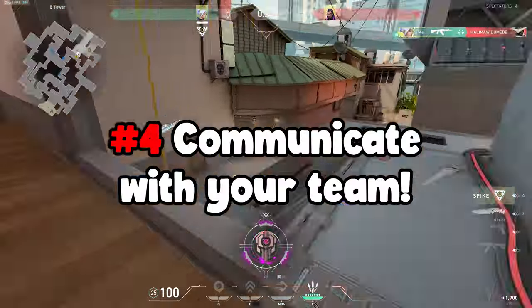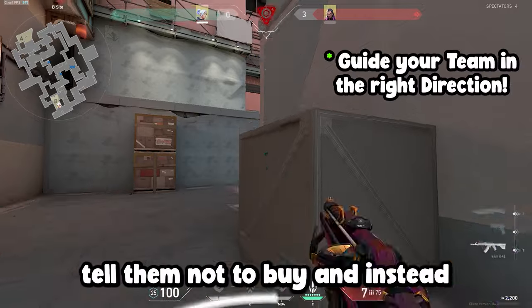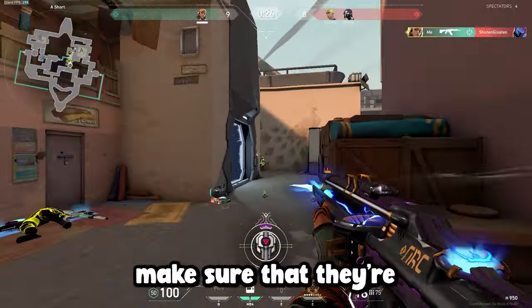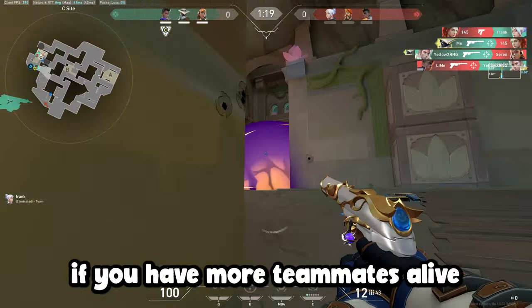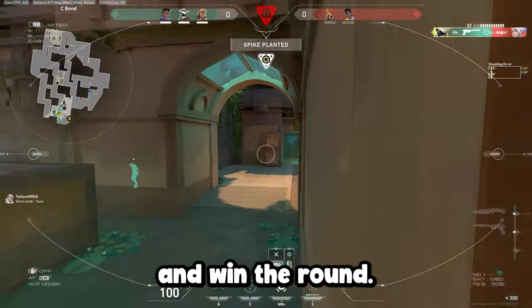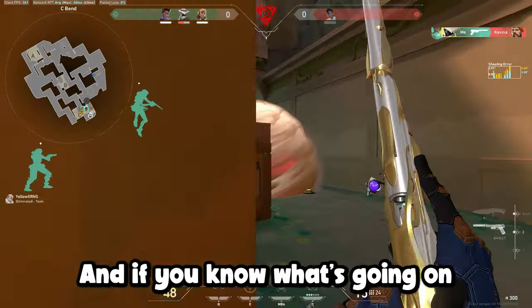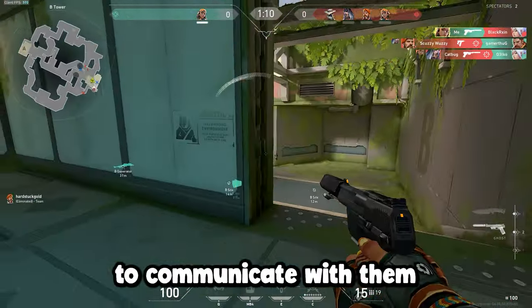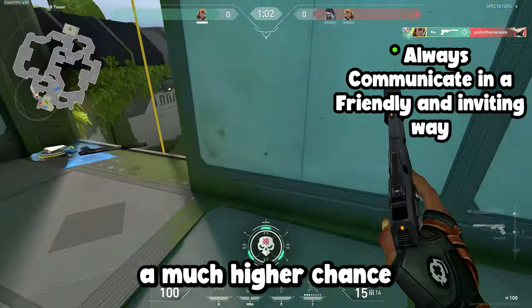And lastly, you need to communicate as much as you can with your team. Assume that your team doesn't know anything. So if you notice your economy is off and your team is doing something stupid, tell them not to buy and instead save for the next round, or tell them to buy if they aren't. For example, if you win pistol round, make sure they're buying full shield and the best guns they can. Also, always communicate what you are seeing and what's going on around you so your team knows. If you have more teammates alive than the enemy team and you see your team starting to spread out, ask them to group up so you can play numbers and win the round. And if you have fewer teammates alive, tell them you're going off to get a kill so you can try and secure the round. Valorant is a game of information, and if you and your team know what's going on, you have a better chance of winning. It doesn't matter if they aren't talking back — just do your best to communicate, and always be nice and friendly, as you will have a much higher chance of winning the game.